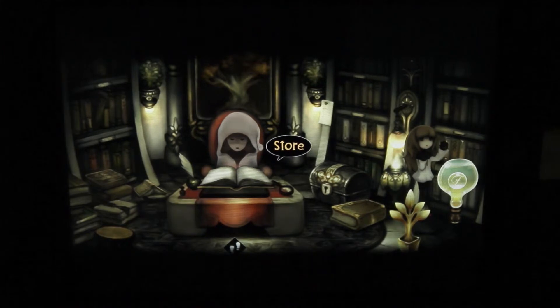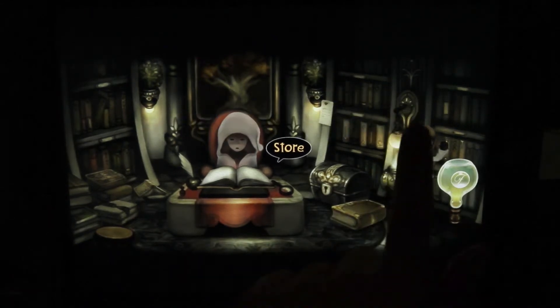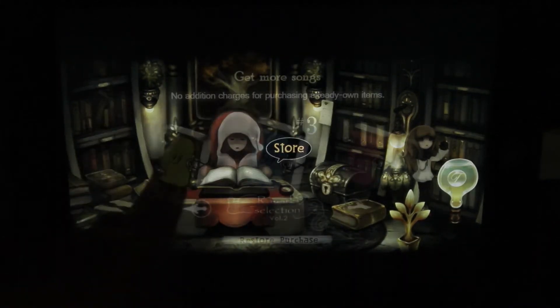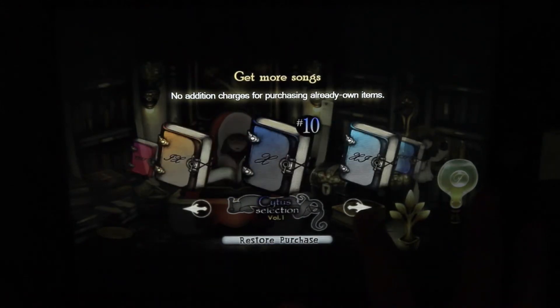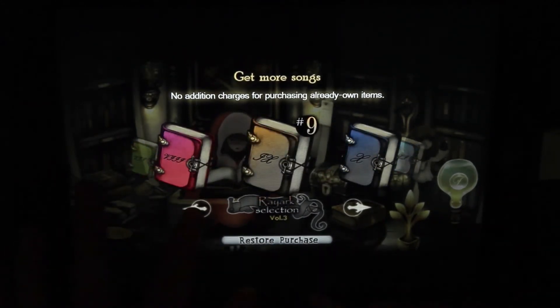You can tap over here to go to the settings. They really like having a minimalist interface — they label the store but nothing else. They have quite a few collections of songs; in fact, they have songs from Cytus that you can buy.